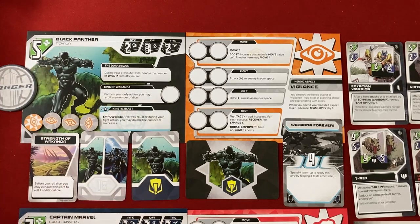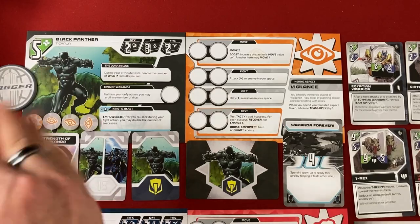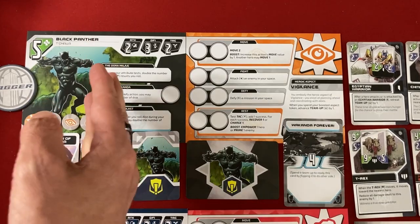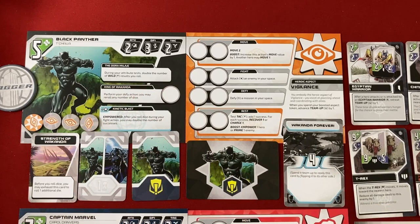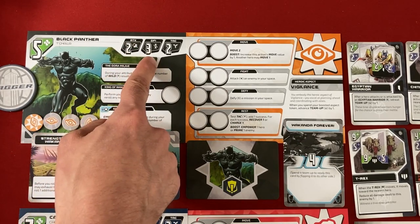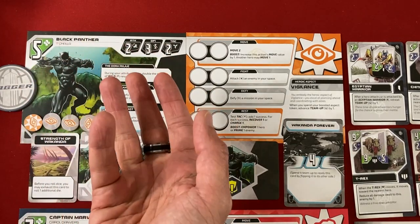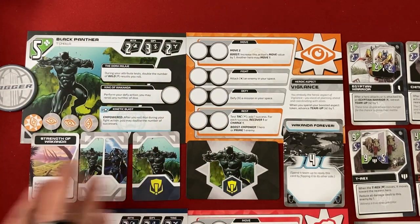T'Challa is in his Vigilance aspect. He's got his health stat — if he takes five or more damage, he'll be defeated. The first time that happens, you flip him over and get the alter ego, which in this case would be Shuri as Black Panther. If a hero gets defeated a second time, you're just out of the game and the players get about one more round to try to win. He's got three stats: Attacking is for attacking and is how many dice you roll; DFI is your Defiance, used mainly for completing quests; and TAC is your Tactical, used for special effects and the rest action to heal and charge support cards.